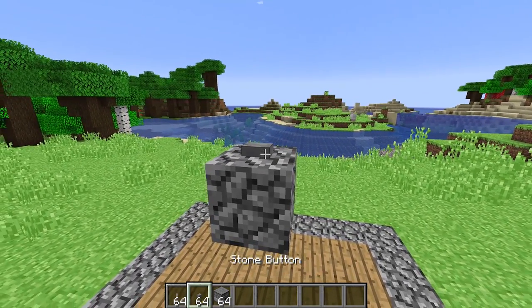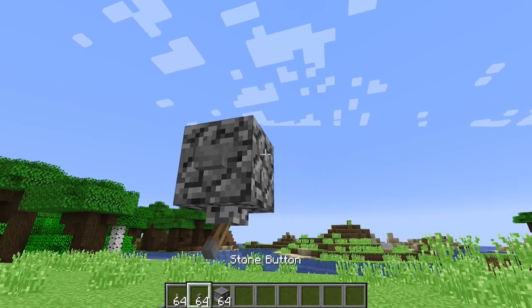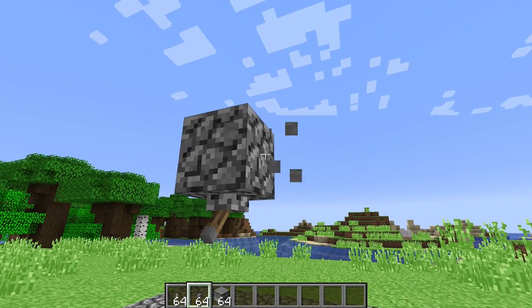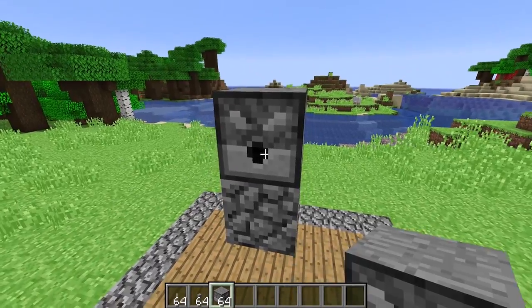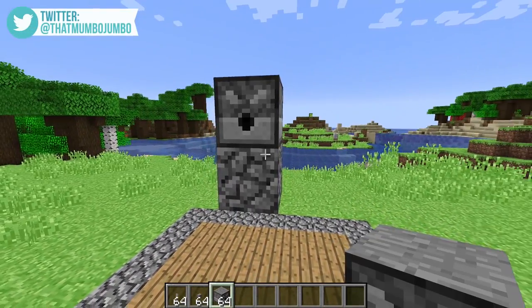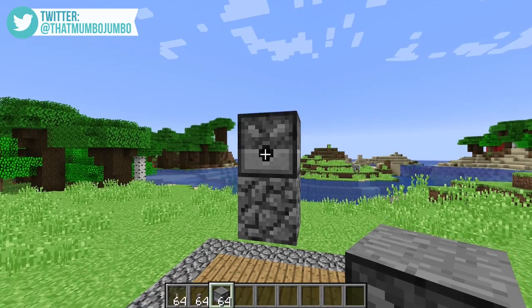Not being able to place buttons and levers in the places that you can now - 14-year-old me would be so happy seeing this. Originally we could only place buttons and levers on the sides of blocks, and it was an absolute nightmare. Same thing goes for dispensers - we could only place them like this, we couldn't place them facing upwards. Why does it look like this thing is just eating a lemon and absolutely hating the experience?